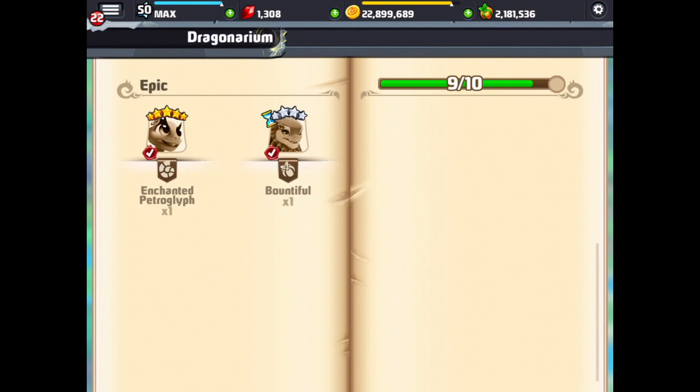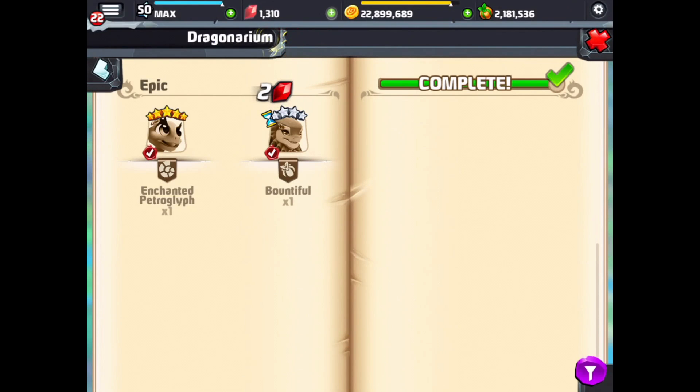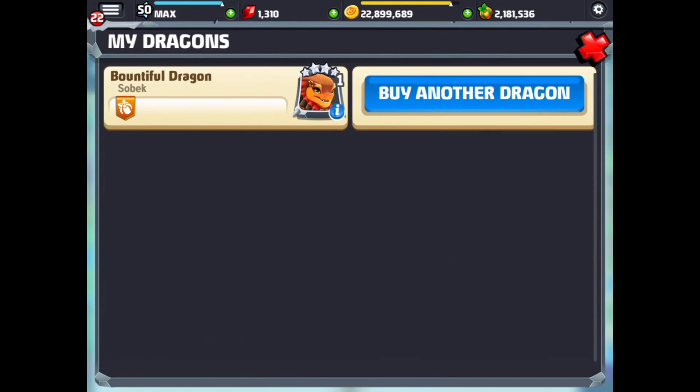And there's a Bountiful in our Dragonarium. We'll tap on that and see if we get any rewards — two gems, nice! And this dragon, I think, requires food to level up rather than dragon cash.